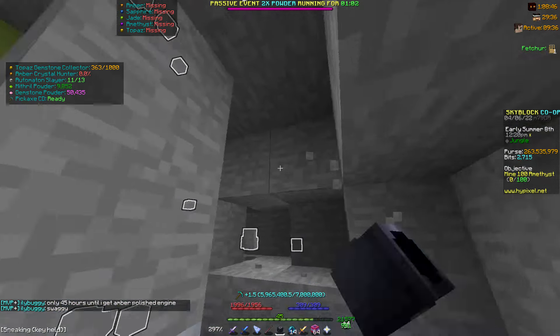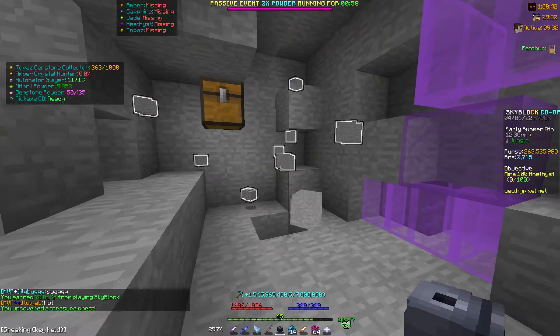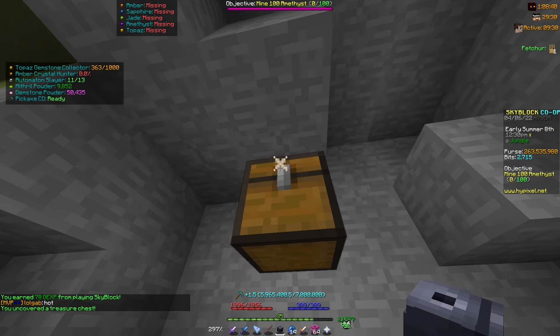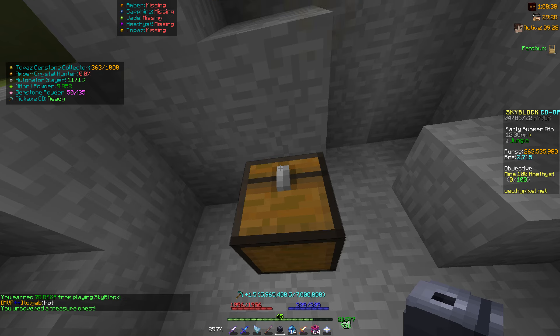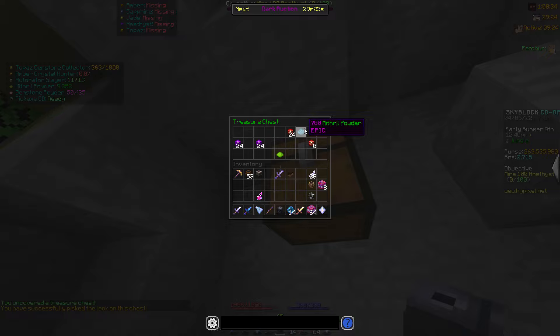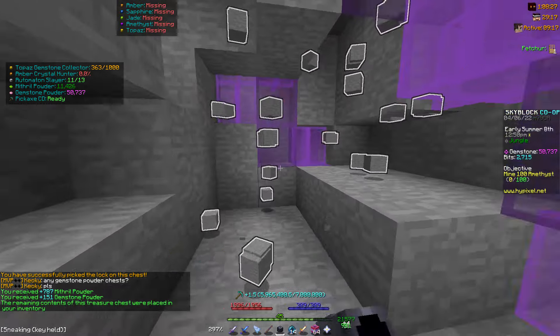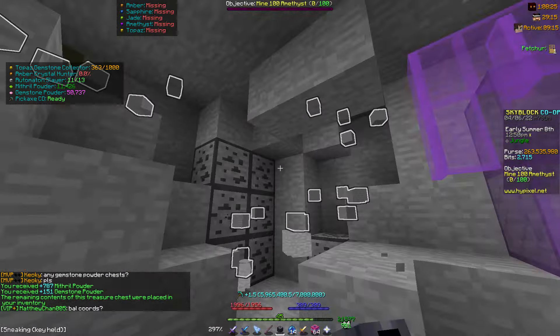The gemstone powder method is simple: once you have those upgrades, just go around in a little circle until the chest spawns. Once it spawns, hover over the little X's and you get powder. I just got 780 mithril powder and 150 gemstone powder from that, and it builds up really quickly.